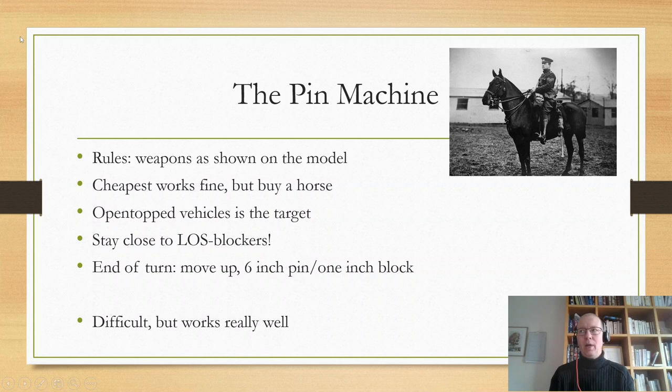A mounted officer on a horse is very survivable because he can recce away from enemies. He can move up to an armored vehicle and — if it's open-topped — ping it to deliver a pin. Open-topped vehicles are the prime targets for pin machines, but you can also use pin machines against infantry. I sometimes end up using my morale bubble lieutenant as a pin machine as well.